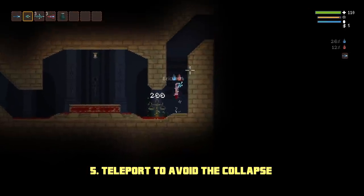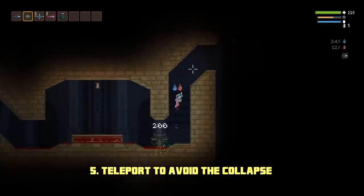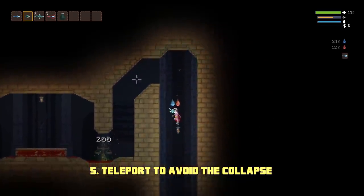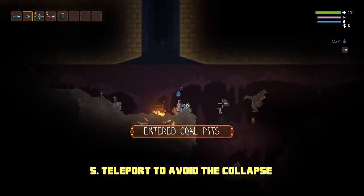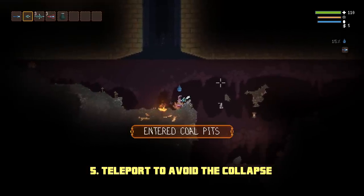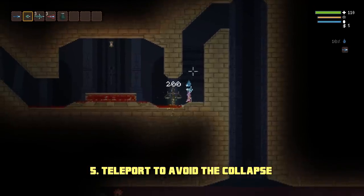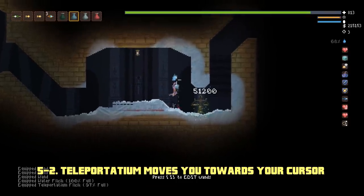Speaking of holy mountains, this area right here triggers the collapse, so you can teleport through it without triggering it. That way, if you want to edit wands without the edit wands everywhere perk, you can re-enter holy mountains in the same way in order to do so. Or, you could also just use teleportadium.